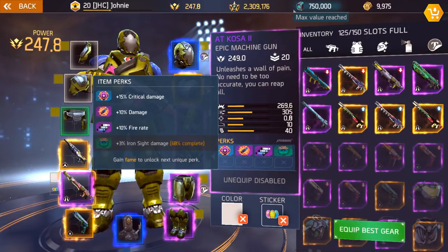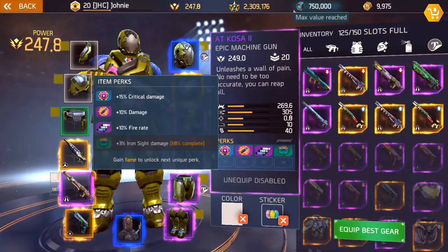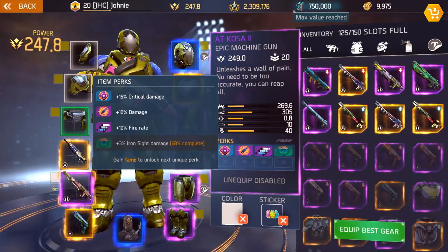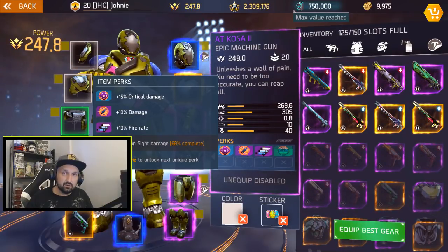The second one right here is the AT Cosa 2 with the exact same perks — damage, fire rate, iron sight, and crit — and the same numbers. But the Cosa has a little bit more damage and a slower fire rate compared to the Ramses. I tried both and the Cosa was my favorite just because it kills enemies faster.